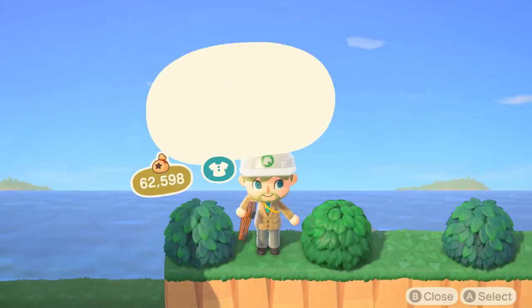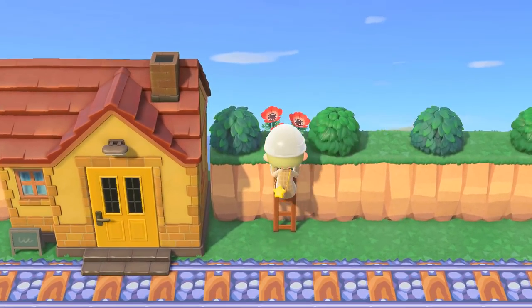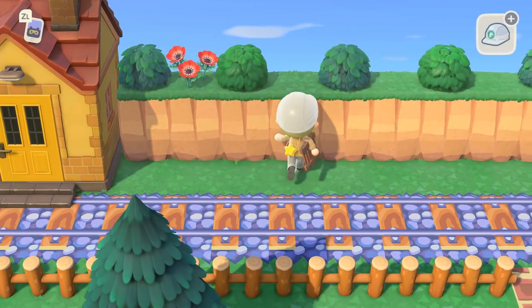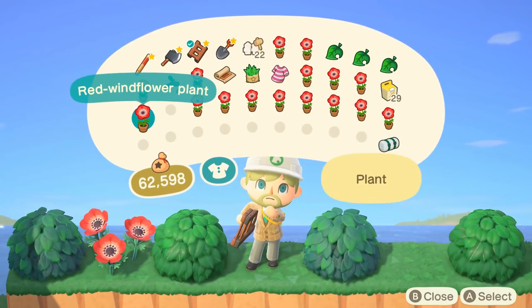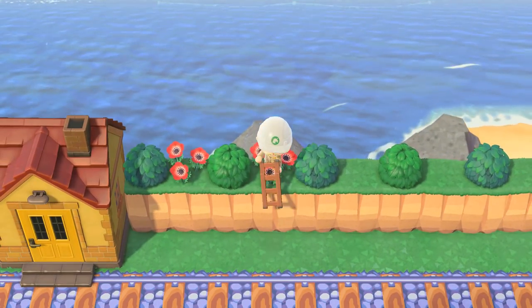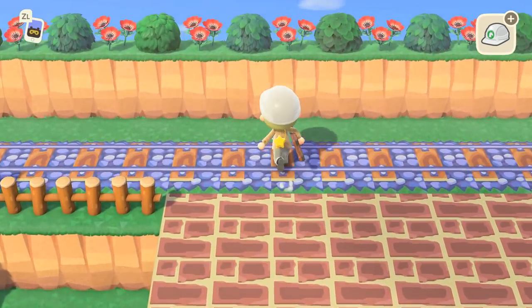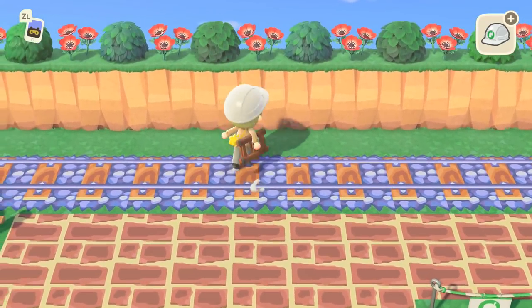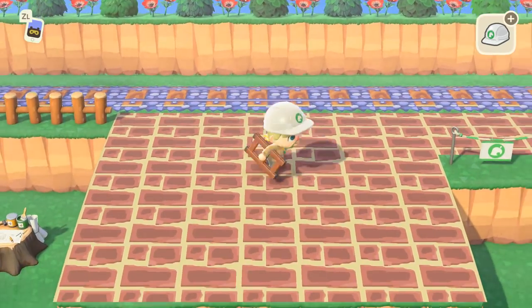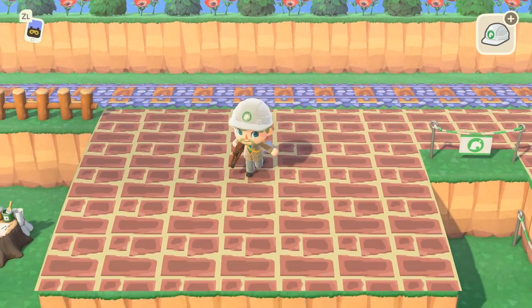In retrospect I should have planted the flowers with the bushes, because now I have to come back and do this separately — not very efficient. But it's fine. I kind of like it and it could always be changed in the future. You definitely don't have to do this back cliff thing if you don't want to — I just think it adds to the whole classic Animal Crossing Porter feeling.